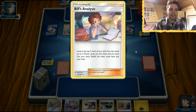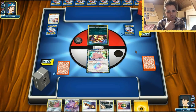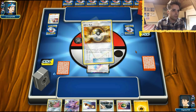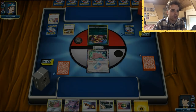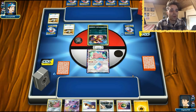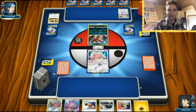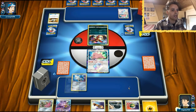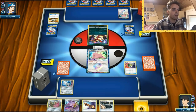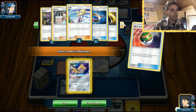There's also Bill's Analysis, a holographic card, and Shrine of Punishment. The opponent doesn't know what we're playing yet — he's probably gonna play Shrine and there's an Ultra Ball coming along. This Weavile also has free retreat cost, which is interesting. We only have a Nest Ball right now, but the good thing is we have Jirachi, so we can manually retreat with the Lightning energy and get Jirachi out. There's even a Honedge to go along with that, which is fantastic.